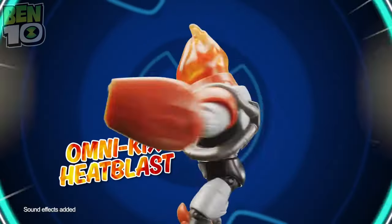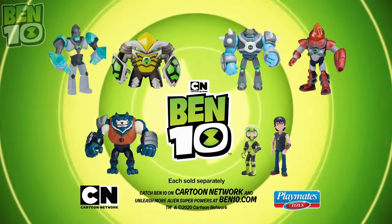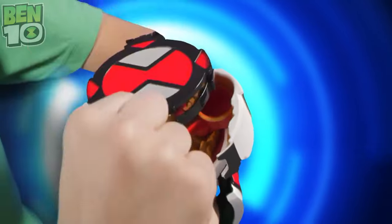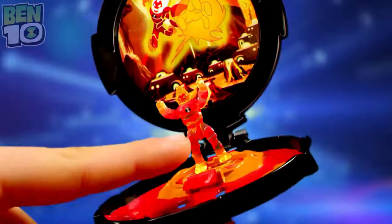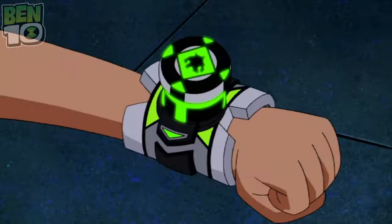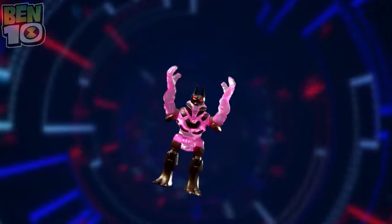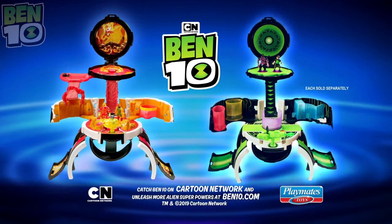Ben 10 Omnikicks Armor Figures! Omnikicks Heat Blast — too hot to handle! Omnikicks Shock Rock — with energy to shock his enemies! Ben takes on Kevin 11 as he transforms into Bashmouth, and Omnikicks Diamond Head brings down the bad guys! Ben 10 figures sold separately. Ben 10 2-in-1 Omnitrix Micro Playsets open up a whole world of microplay — unlock the DNA of the Omnitrix to reveal what's inside! It's up to Heat Blast to stop Hot Shot on the Heat Blast Micro Playset — launch into battle, slide down the river of lava, and fire a Heat Blast from the cannon!